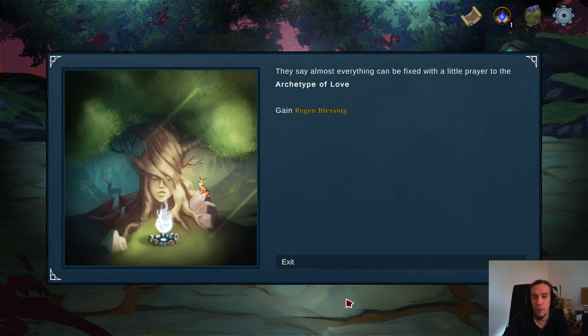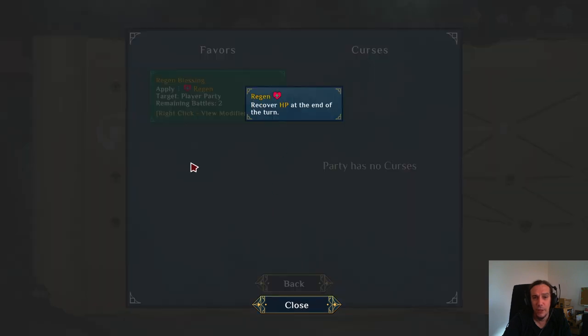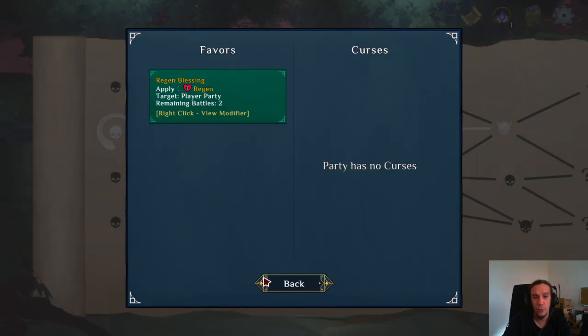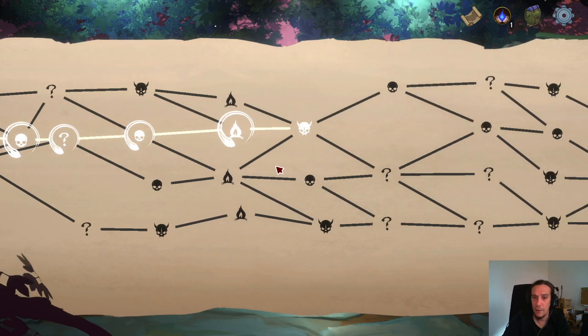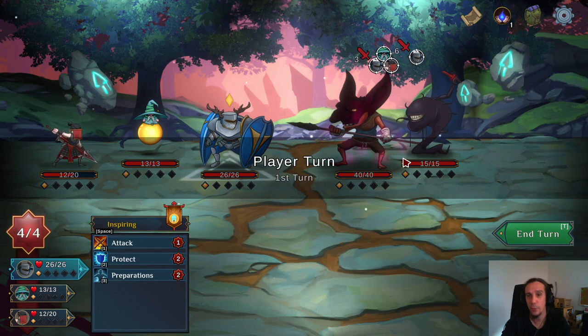Let's go for a random favor — I want to see what that's going to be. My party has regen for two battles. Elite enemy fight — I wanted to check that out too.